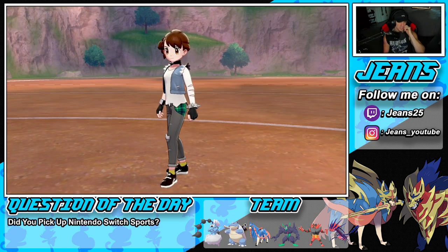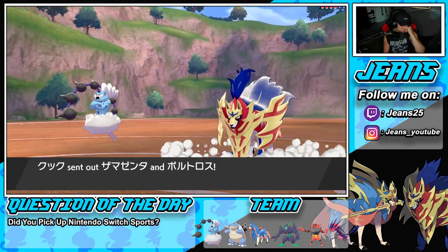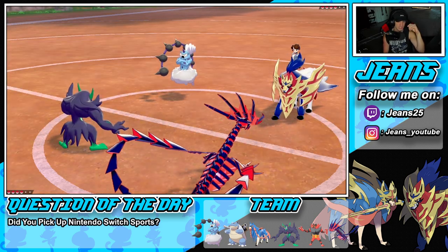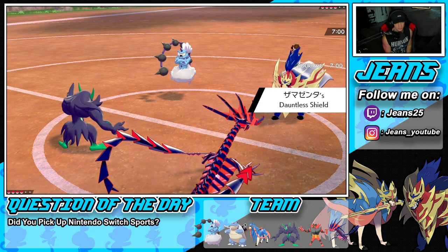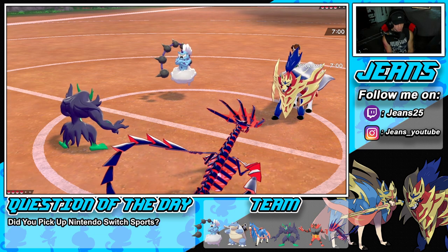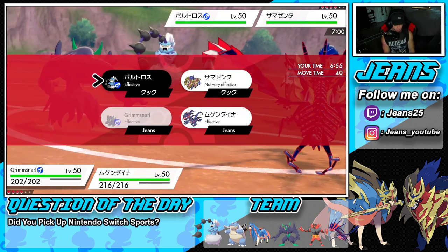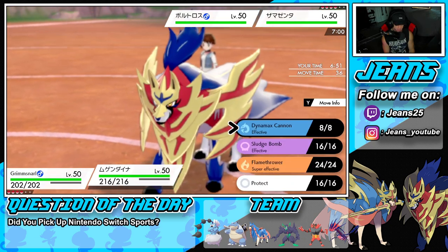Let's keep the streak rolling. Looking at this battle terrain — why are we always battling here? I'm with it though. He's going to go Zamazenta alongside Thundurus. Thundurus might dynamax — thinking about what to do here. I think I'm just going to go for the Thunder Wave because he might dynamax Thundurus, and in that case I'll drop a Dynamax Cannon onto that slot.